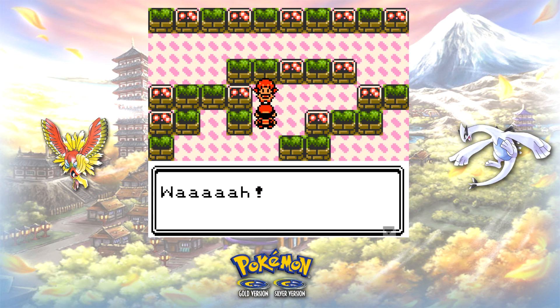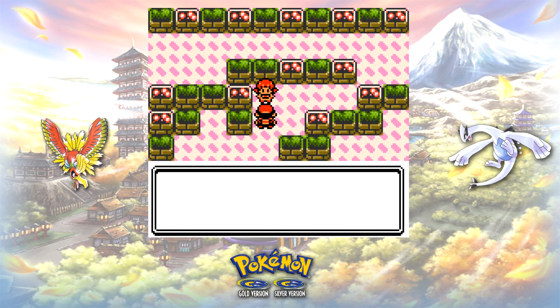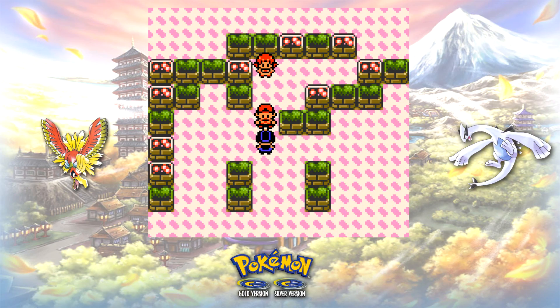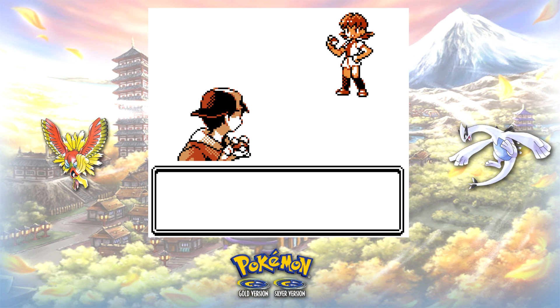I'd like to point out that when I first started to fight her, I was level 23, and I'm super confident that with this method you can be under this level and still have a very smooth time. Whitney should lead the battle with a Clefairy — if she doesn't, soft reset the game until she does. This isn't necessary, but it will make the battle much easier.